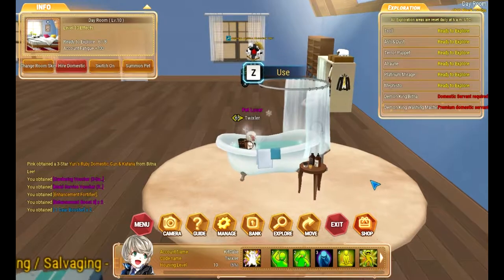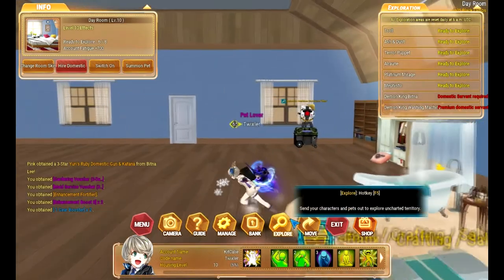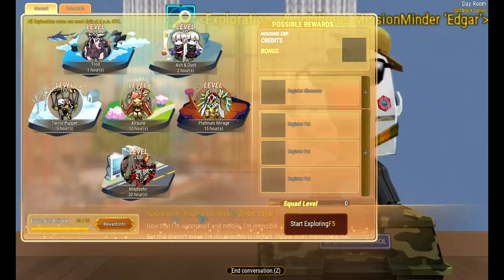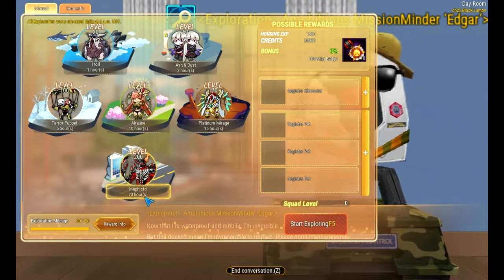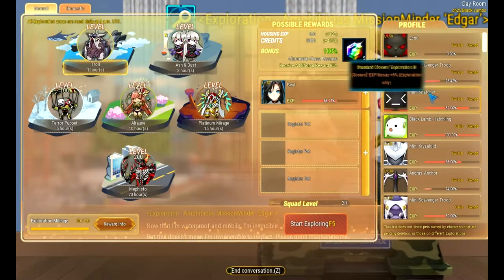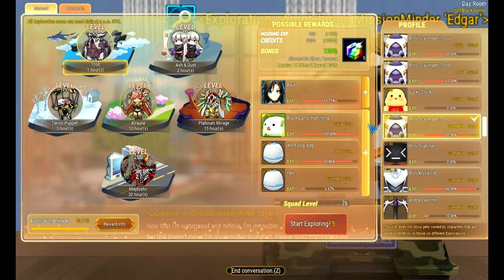You do have to double-click on certain things to be able to get them used. I'm not really sure why they have my character in all of his outfit, but hey. The main thing is this explore feature for this one. This is a level 10 exploration. I don't remember when the other ones unlocked — you automatically get this one. Each one has a different level and different hours; this 20-hour one is kind of insane. You just pick a character — for this one I always use my lowest level character.